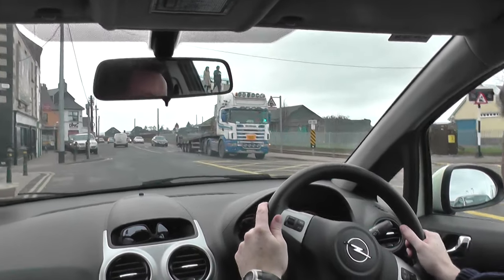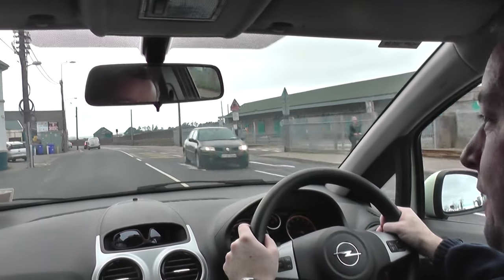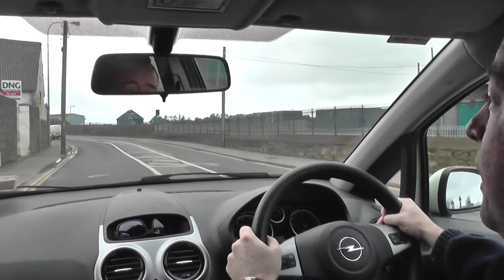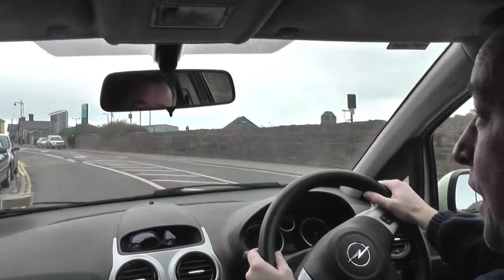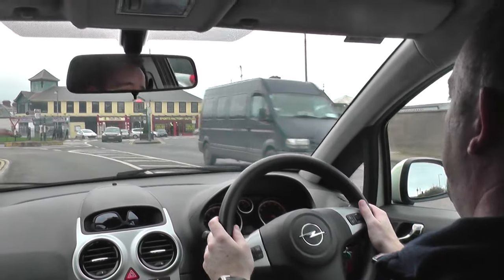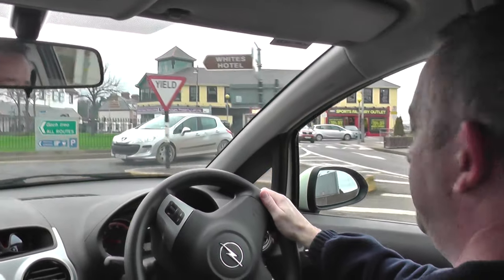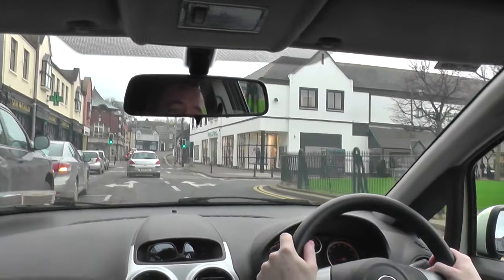Coming around a bend, I can see the traffic ahead is slowing down, so there's not much point in me speeding up. I'll keep the speed the same or decelerate — that'll help me slow down and stop better. I can clear the yellow box. I'm going to take a left at the next junction/roundabout: indicate left, slowing down, already looking right. There's a white car and an orange Jeep — rolling around the first car, it's all clear, one last look to be sure.